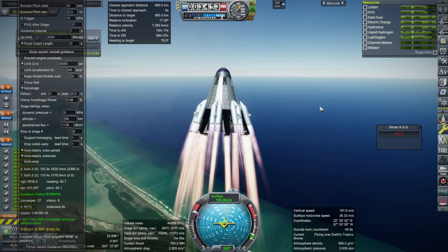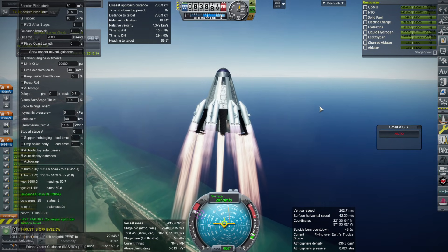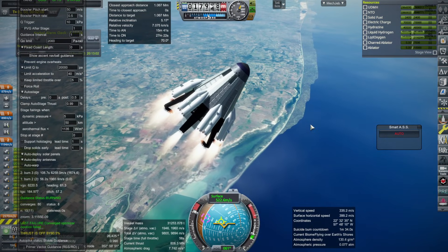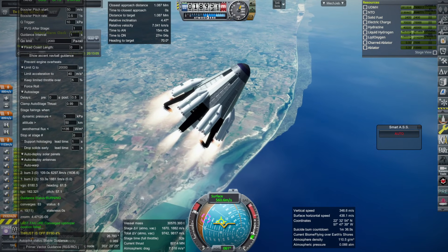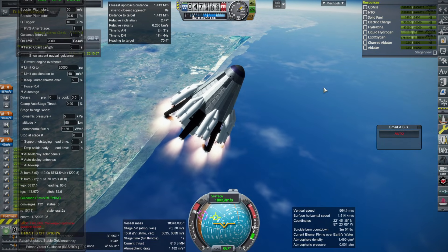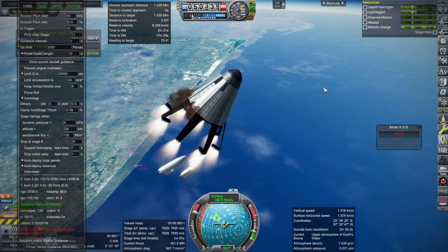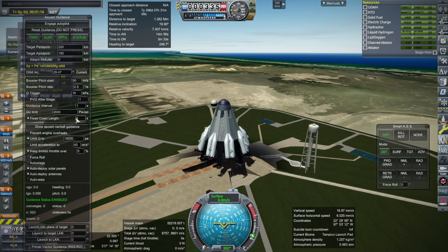I decided, because I wasn't getting quite enough delta-v in orbit to rendezvous, to try ascent guidance with the Station Carrier, but that posed other problems. It tended to turn too quickly, and initially it didn't throttle down enough to mitigate the drag. I eventually decreased the maximum dynamic pressure to deal with that, but that caused it to turn even faster, getting even more drag. The booster separation also needs work, especially since it took out the payload, so I had to tweak how many Separatrons I added.